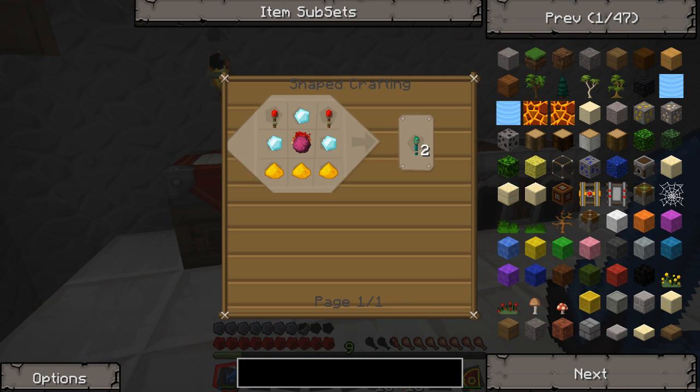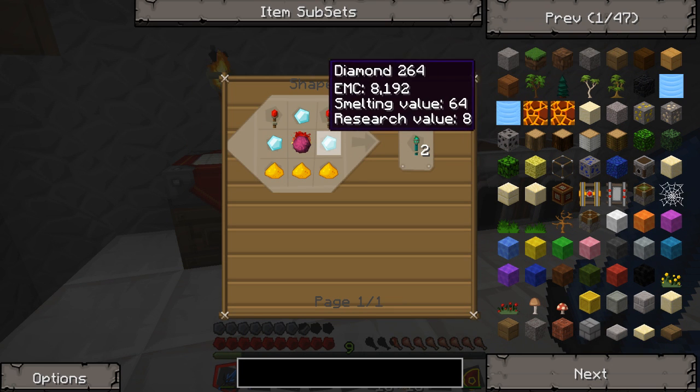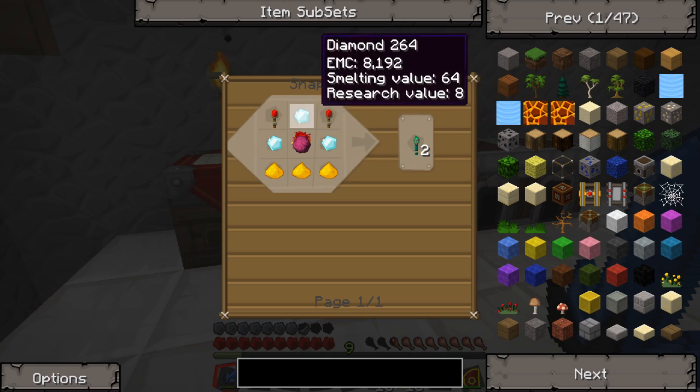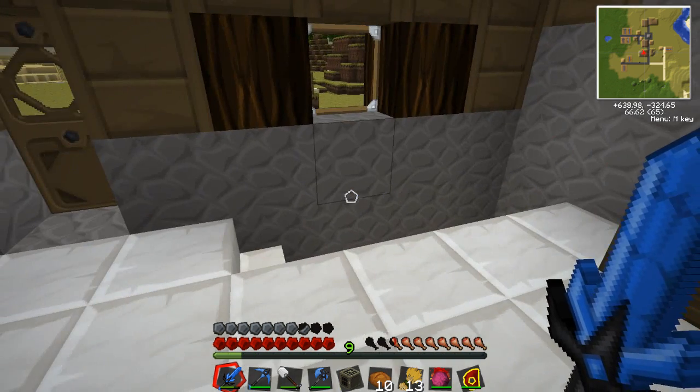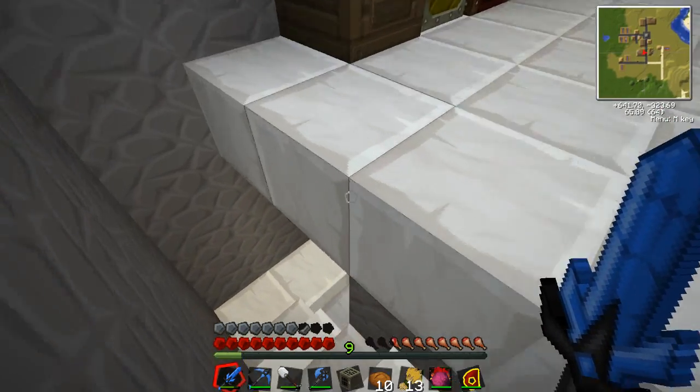If you want to see how to make interdiction torches, I used my philosopher's stone, three glowstone dust, and three diamonds. You might say that costs a lot of diamonds, but yes, I have got quite a few diamonds. I have condensed some as well.